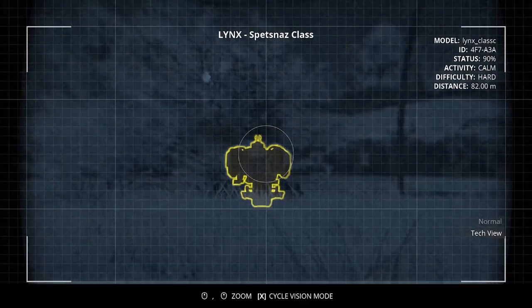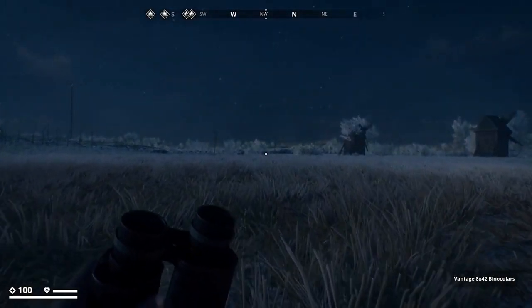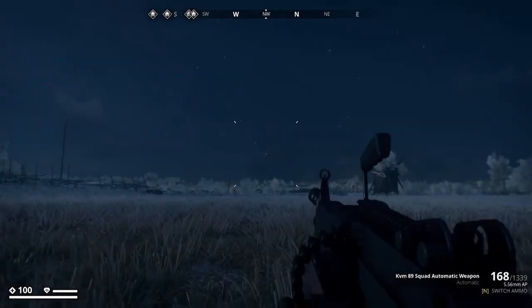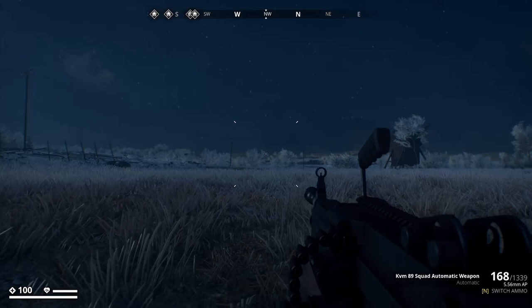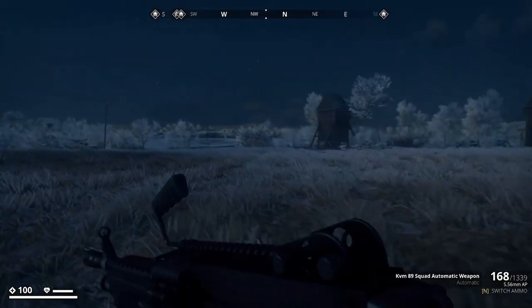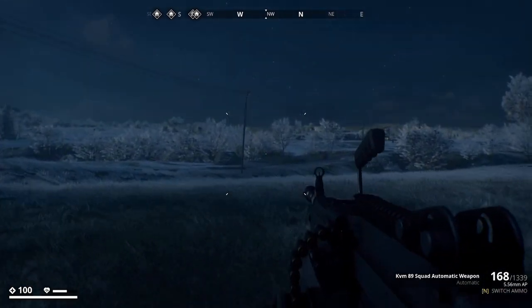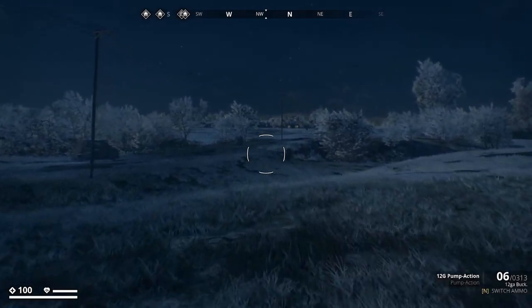Here we have the Lynx Spetsnaz class, which is the ball-type one. The easiest way to take these guys out is right in the center of the ball, just like on the soldier class — it's pretty much exactly the same. The only difference I've noticed is they've got melee weapons, which is really cool.